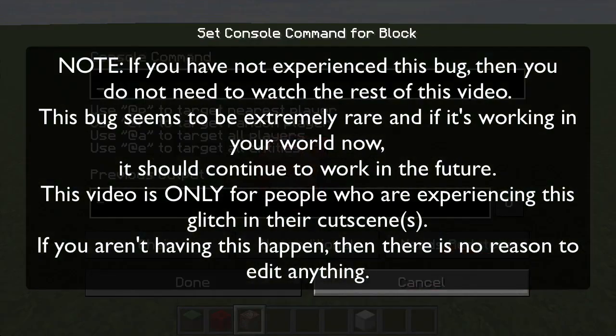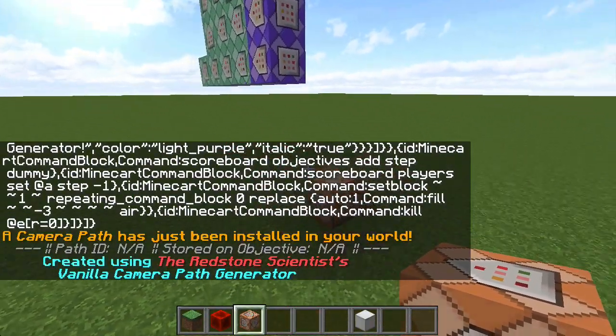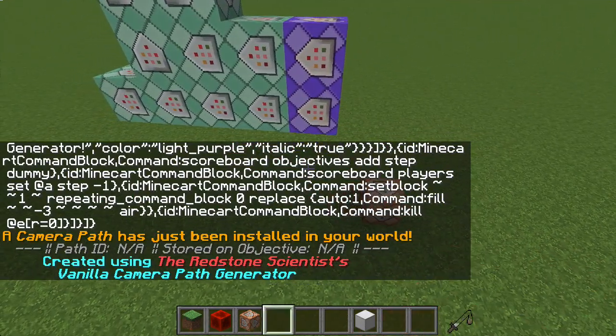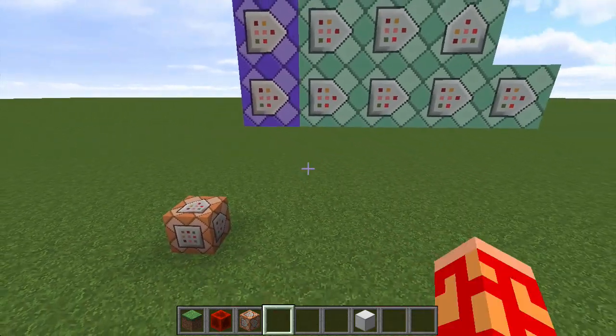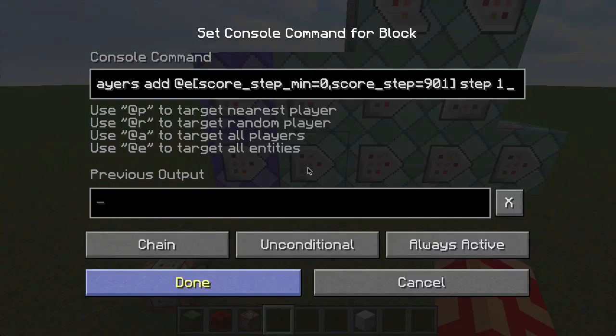It's so unreliable and so unpredictable. I've actually spent a lot of time with Neo MC, On Nowhere, and the Minecraft Avatar trying to figure out what is causing this glitch, because it's super unpredictable. Sometimes it works in one world and it doesn't work in another.